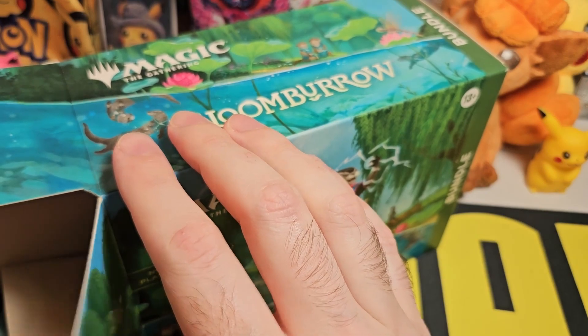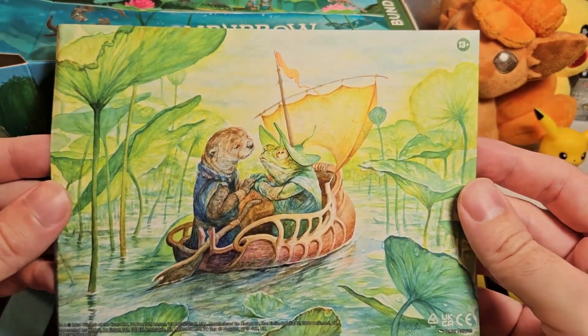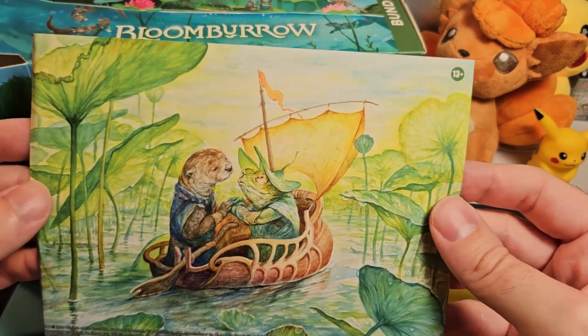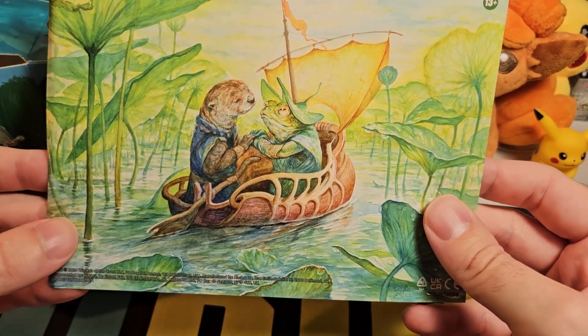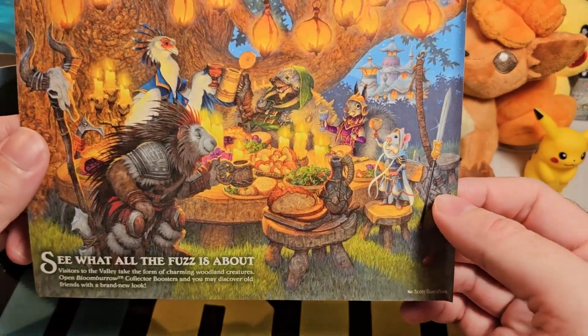We have this fancy looking piece of artwork which is nice. This set reminds me so much of Wind in the Willows but we're fighting — it's crazy. This is a little toad and an otter presumably sailing down the river. And on the other side, oh here we go, see what all the fuss is about.